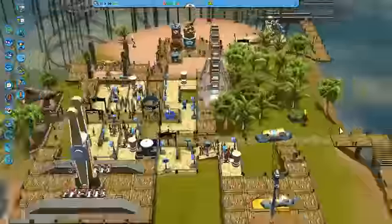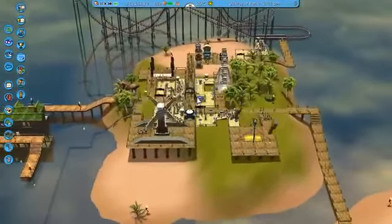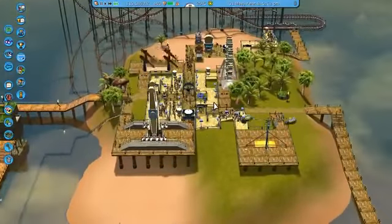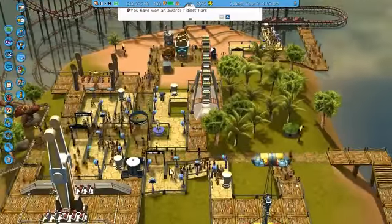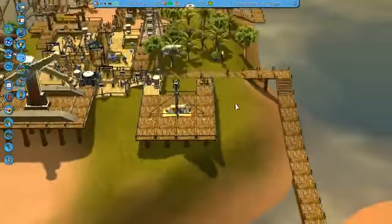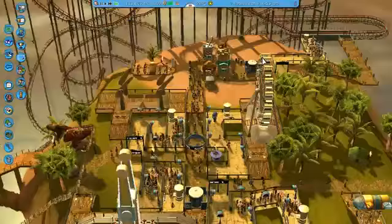Hey people, welcome back to Roller Coaster Tycoon 3. We're on the island hopping level. Since last time, I deleted all that crappy path I made in the air because I couldn't do anything with it. Also added this ride and put some queue monitors, toilets, and food in. I made a crap ton of money as well and I've paid off my loan which was 20 grand, and I've got £13,000 more.